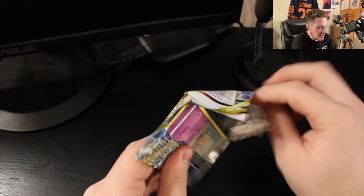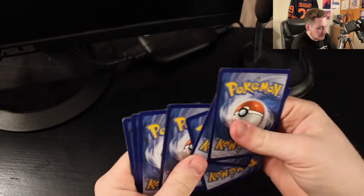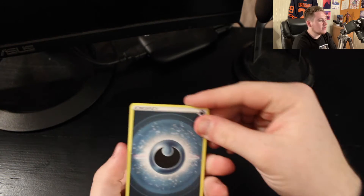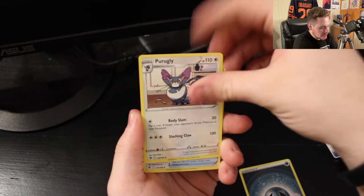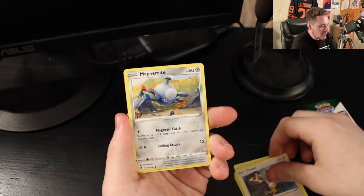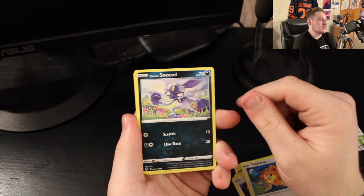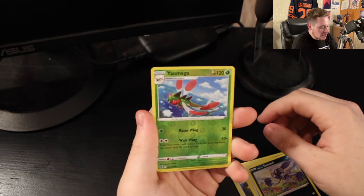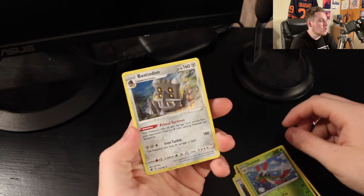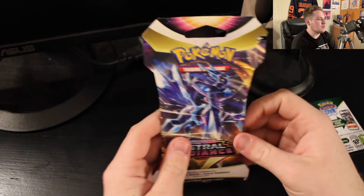Alright, got it open. Let's take a look at the cards. Starting off we've got a Dark Energy, a Purugly, a Feather Ball — didn't even know that was a thing — a Togepi, a Chatot, a Magnemite, a Teddiursa, a Sneasel, Hisuian Sneasel, a reverse holo, and the final card is a holo Bastiodon. Not a bad start — the holo is really nice.